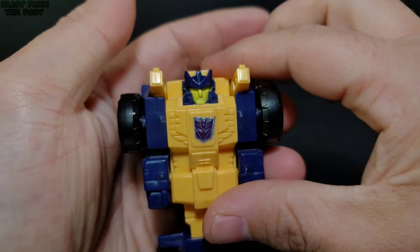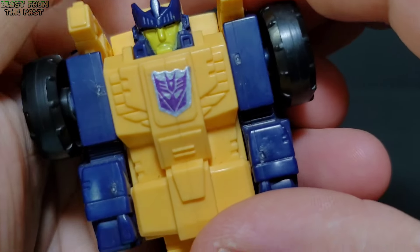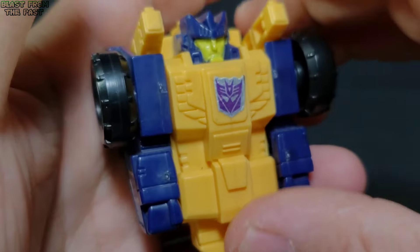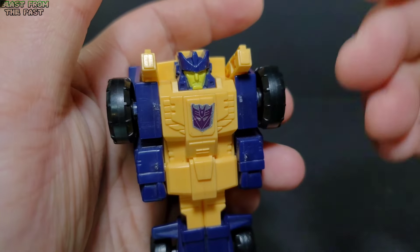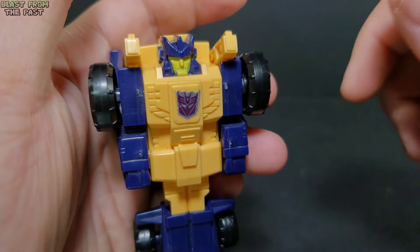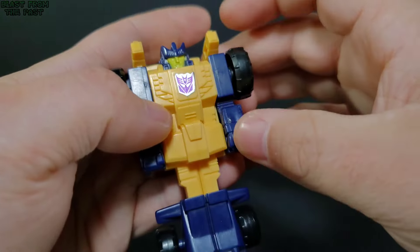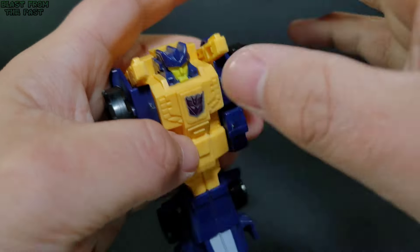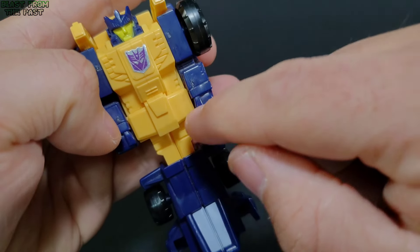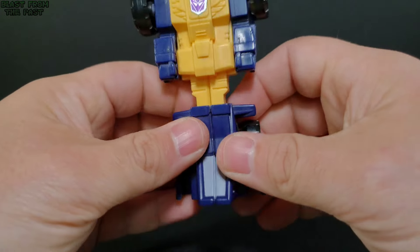Taking a look at the robot mode — nice face. He's got this sort of neon or yellowish-green face; it looks kind of sad. I wish they would have done his eyes, but this is G1 back then — you're lucky the face got some paint. It was often just one solid color; the eyes sometimes got painted, most times did not. Got this purple plastic used on the front, arms, legs, and head. Some nice molded details on the chest, abdomen, and waist, with little lines on the upper legs and thighs.